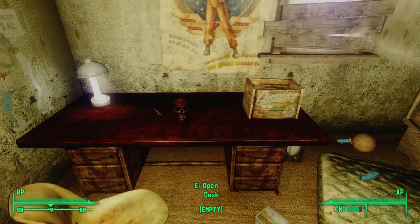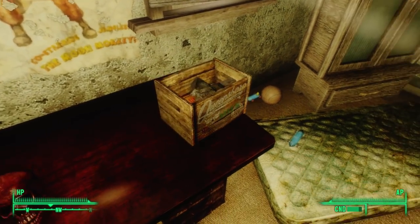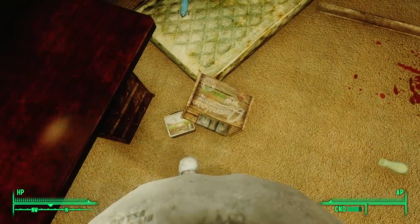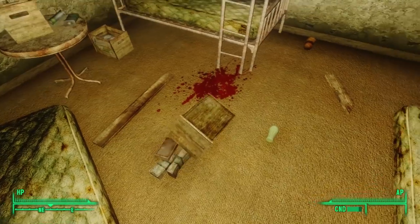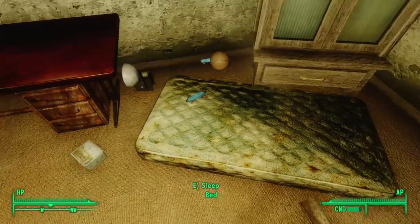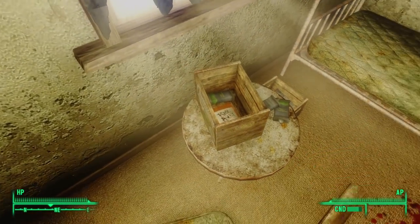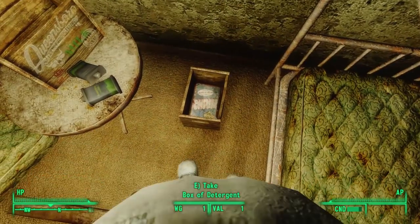Moving on into the next bedroom, we find mattresses and puddles of blood all over the floor. There are two doses of jet next to a bloody human skull on the table, and inside the box we find some pre-war money and Mentats. In the nearby cabinet, we get some ammunition and a hunting rifle, and inside the box on the round white table we find some Radaway.